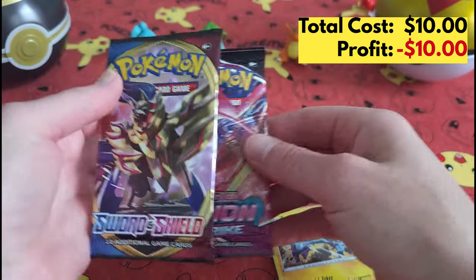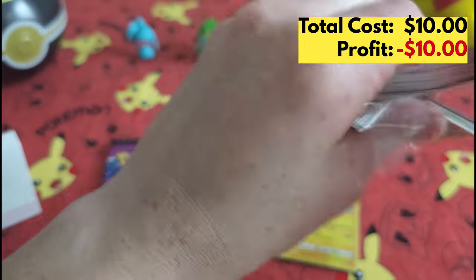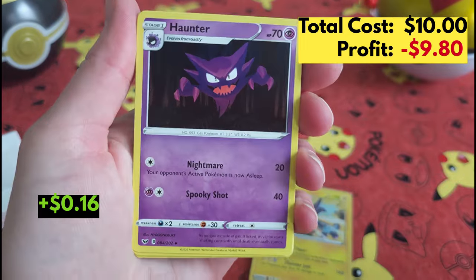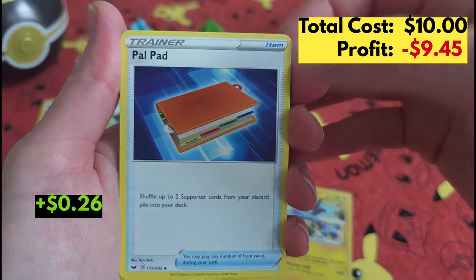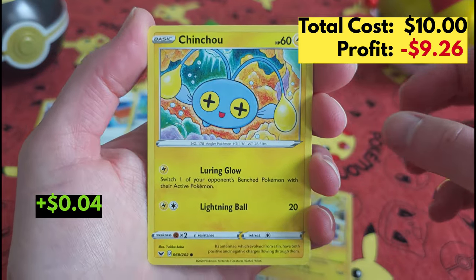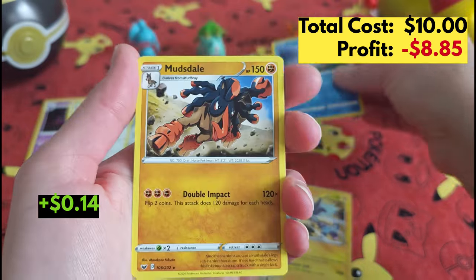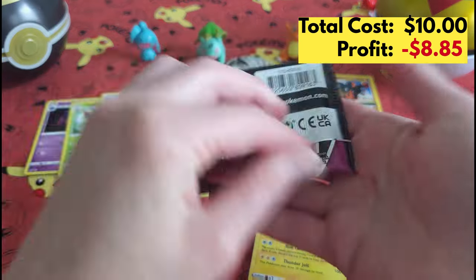So we've got a Fusion Strike and a Sword and Shield — let's go with the Sword and Shield first. Energy, get out of here. Goldie! That's all for this pack, we're gonna get right into the Fusion Strike.